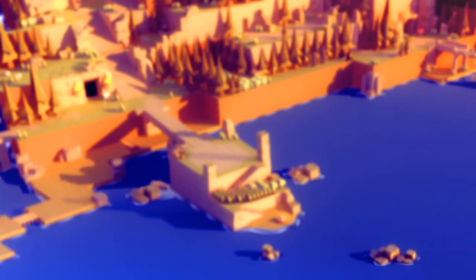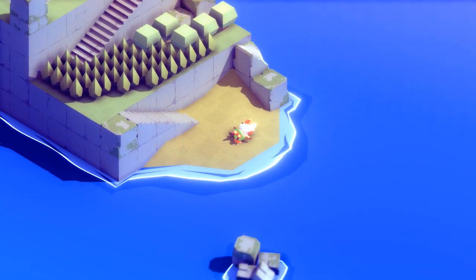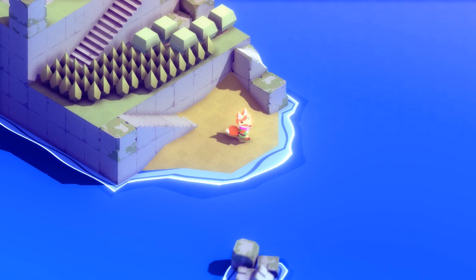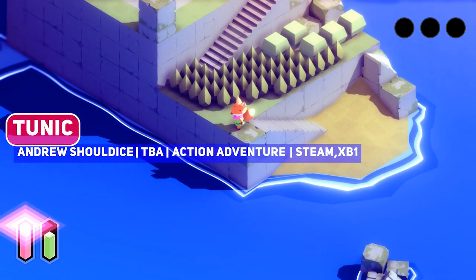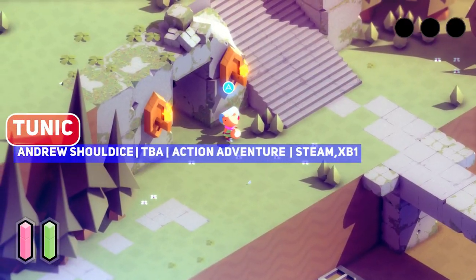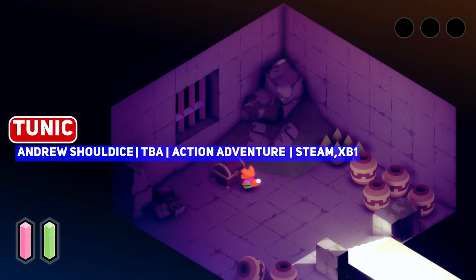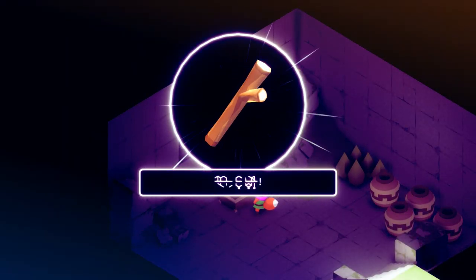Hello Indie Game fans! In conjunction with the Digital Gamescom this year, there are a whole bunch of demos for featured games to try, and of course I had to check out Tunic! Zelda-like with a fox has long been on my watch list since the main character is adorable, with a wonderful low-poly art style and that classic Zelda style gameplay.